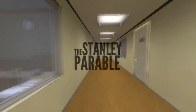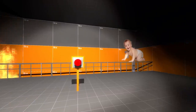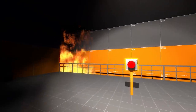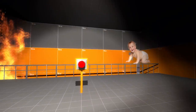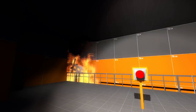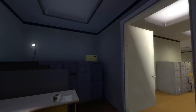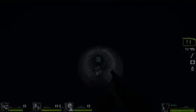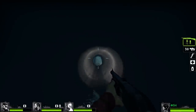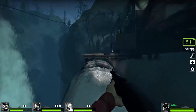The Stanley Parable is full of all sorts of weird and wonderful easter eggs. There's the baby crawling left towards danger — you click the button to move him back to the right, and if he reaches the fire, you fail. There's also plenty of secret endings. With the Stanley Parable Ultra Deluxe releasing in just a couple of weeks, I figured we would check out one of my favourite Stanley Parable easter egg references.